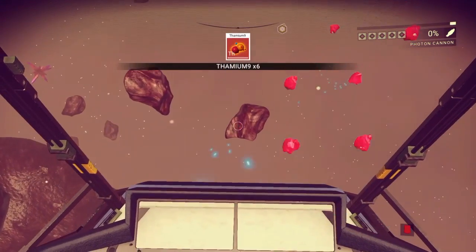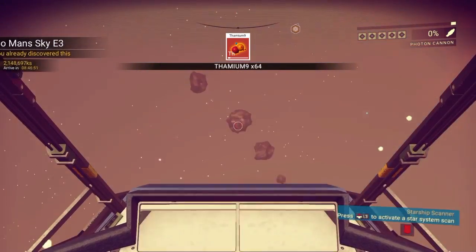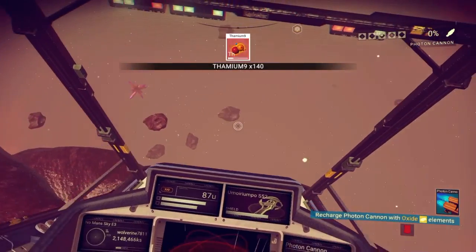So instead of being on the planet and looking for those little red plants that contain thamium, don't do that. Just fly out in space and go to the boulders. Don't mess with these big boulders — you usually have something else in them.